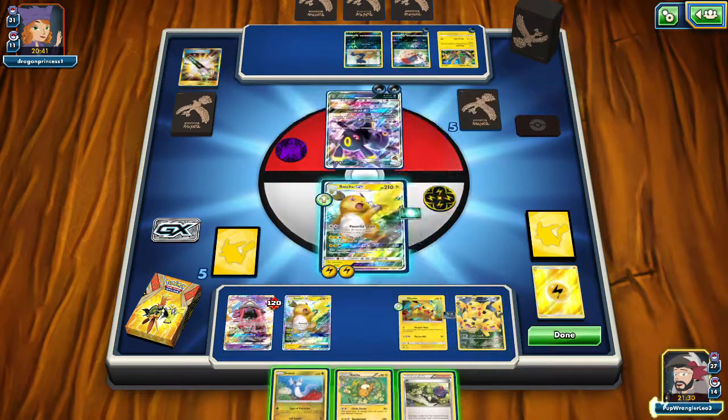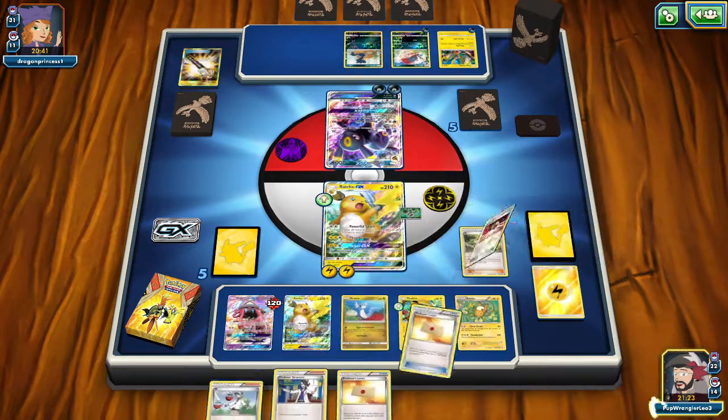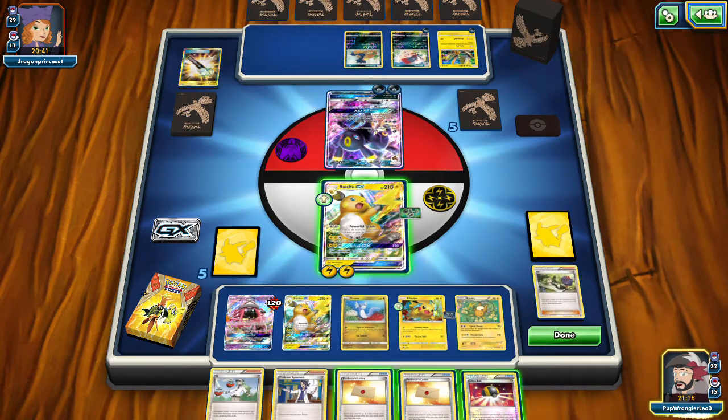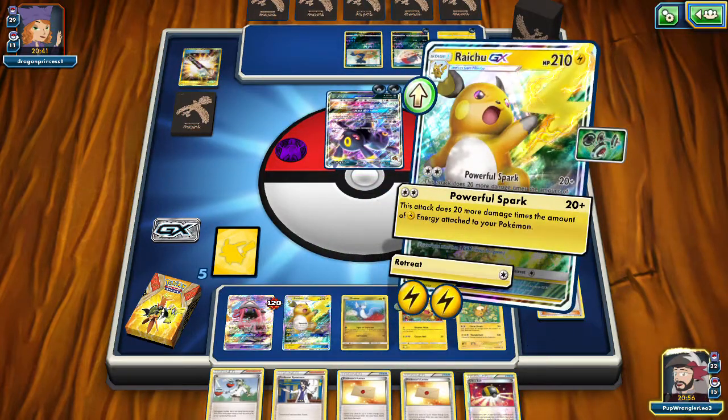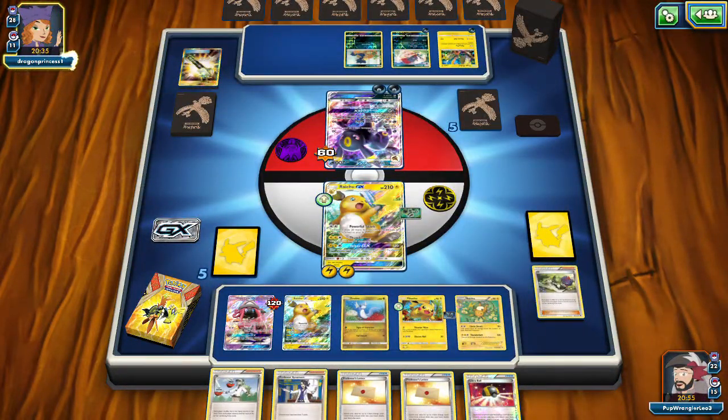Dumbbells, Pika Pikachu — a Dragonair and an N to get five more cards. Got an Ultra Ball here. We don't have any more Raichus unfortunately. All we can do is Powerful Spark now for a measly 60 damage, which is not terrible. If Dragon's Wish would have gone off we would have been able to get everything we needed.